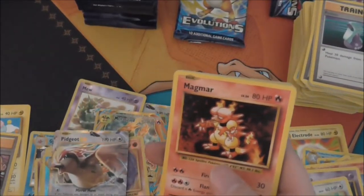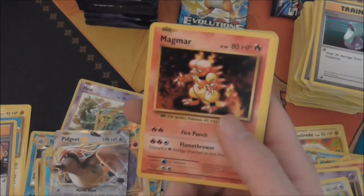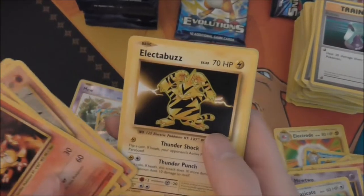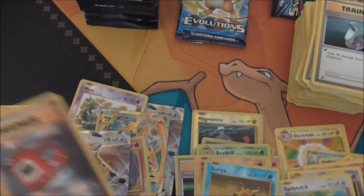Oh, here comes Team Rocket — that's a second secret rare I think. Yeah, I think so. Magmar, Seel, and Pikachu — wow, two secrets in one pack! Onyx, Sandshrew, Vulpix, Electabuzz, Drowzee, Pokedex — and a Farfetch'd.